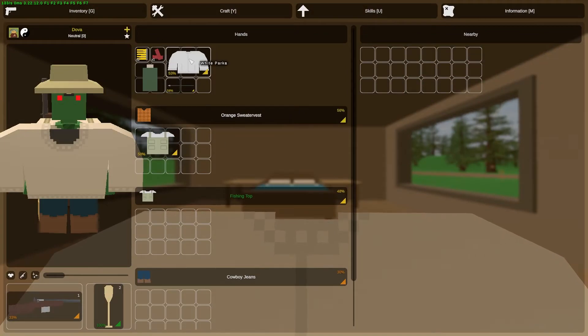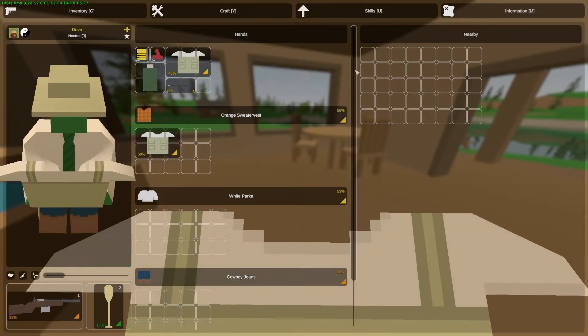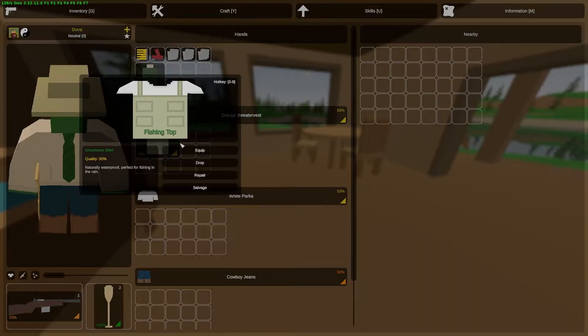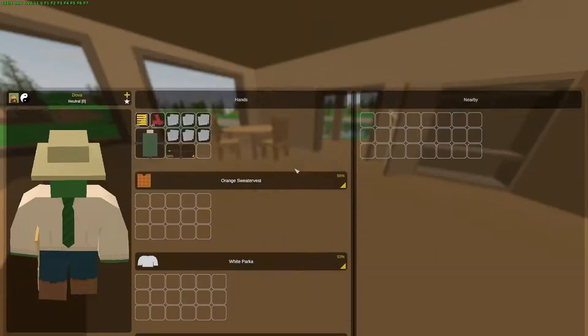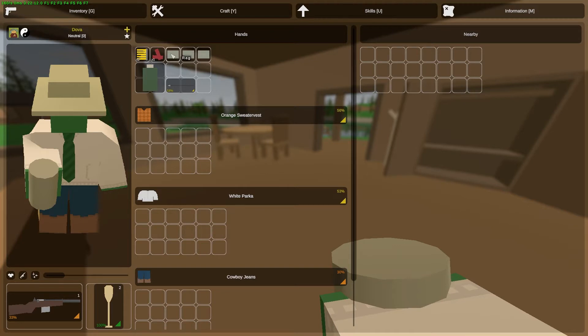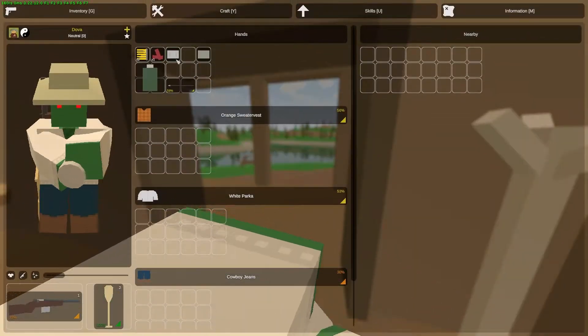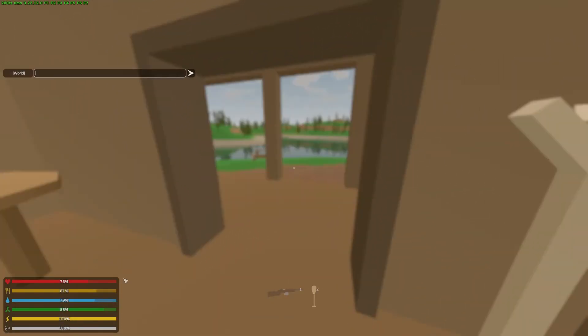After clearing the area, press G to see what you have. Extra shirts you don't need — right-click and salvage them to get cloth scraps, then right-click and turn into rag. Two rags gives you one bandage, and two bandages gives you one dressing. Always pick up extra clothes and turn them into bandages because they'll heal you.